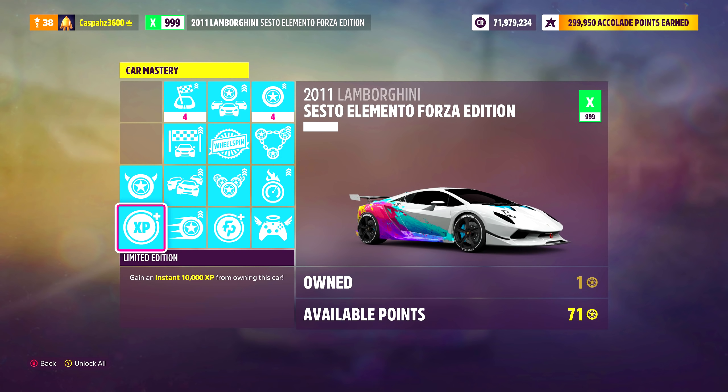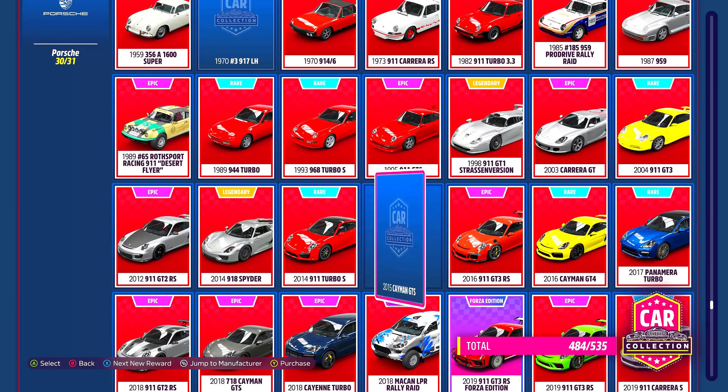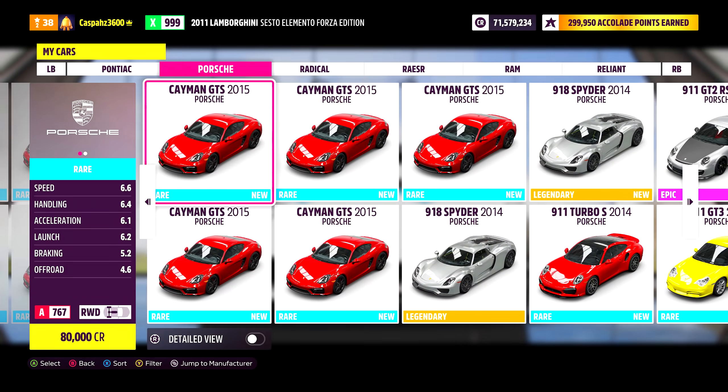Once you've collected enough skill points and you're satisfied, make your way over to your car collection and search for the Porsche brand. Make your way over to the 2015 Cayman GTS and purchase however many you would like.